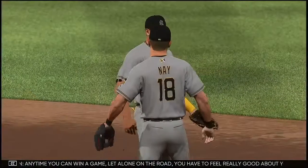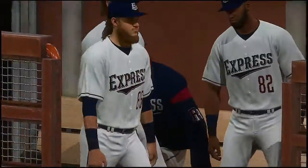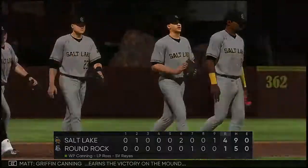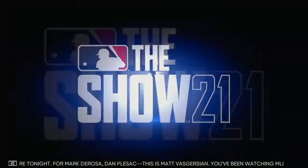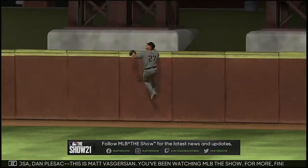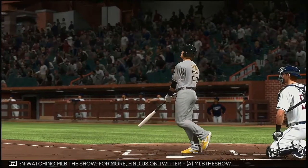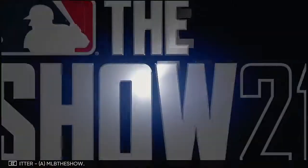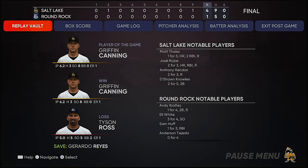Any time you can win a game, let alone on the road, you have to feel really good about yourself — it's not easy going into that other team's ballpark and coming out with a win. But they did just that: a four to one finish. Salt Lake took the lead in the second inning and rode it until the very end. Griffin Canning earns the victory on the mound. That's a wrap for Mark DeRosa, Dan Plesac — this is Matt Vaskirjan. You've been watching MLB The Show; for more, find us on Twitter at MLB The Show. Final line score: four runs on nine hits, no errors for the victorious Bees.